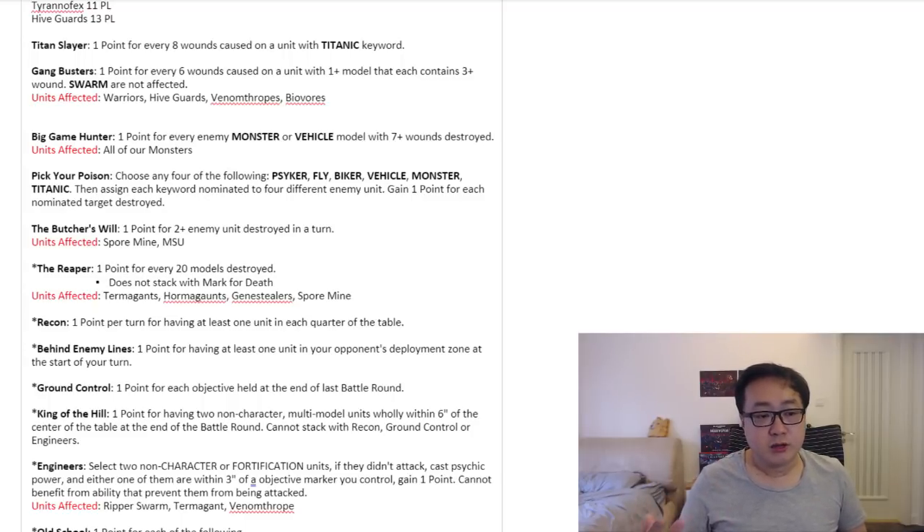The Reaper can only make up to 4 maximum points, but in conjunction with other secondaries such as Butcher's Will or Game Busters, they can all stack on top of each other and it's going to be pretty hard to weather. This is also a reason why we don't see crazy Swarm lists on ITC — there are so many missions tied to discouraging players from taking weird lists. ITC really encourages players to take a balanced list.